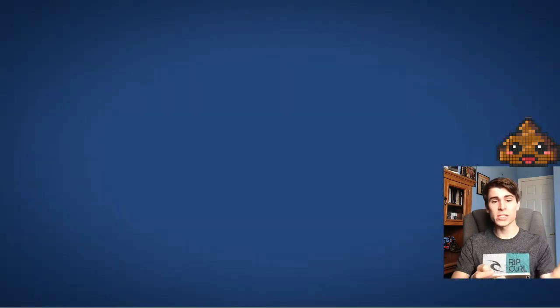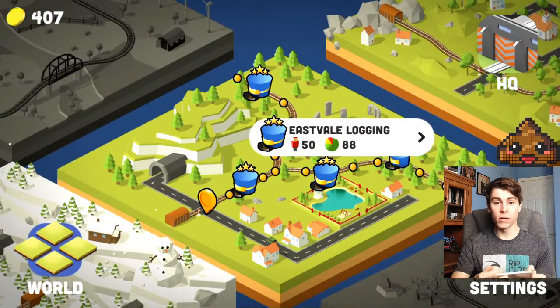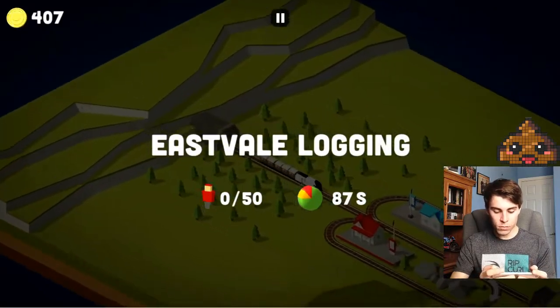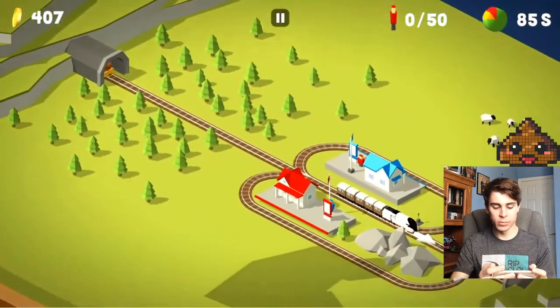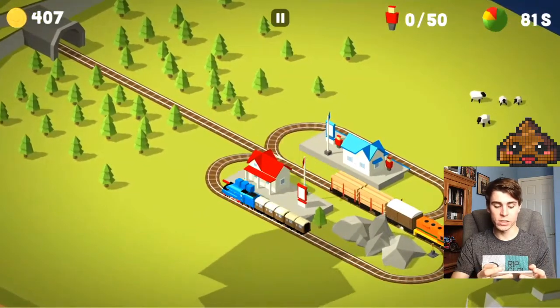So that is basically it. Along with this I am going to show you one other one. I am going to show you how to defeat Eastvale Logging and we're going to get three stars on this level as well. So this one is very simple. Basically you have one train that loops around between red and blue with the train that goes down the center line.